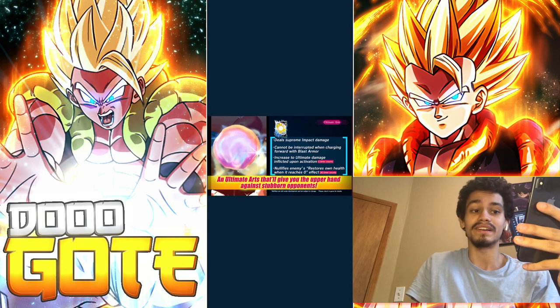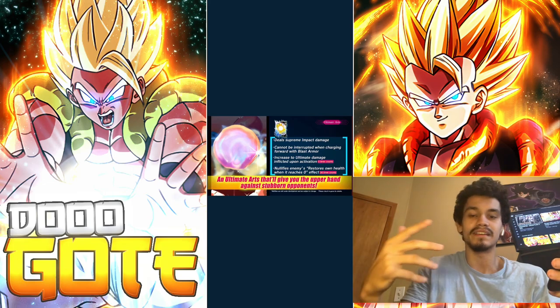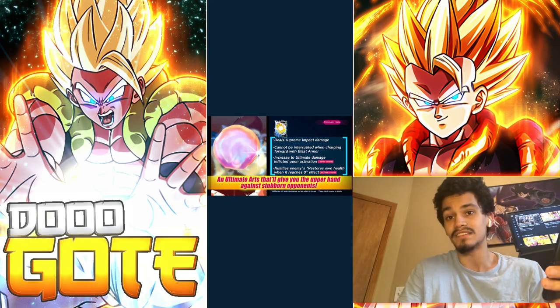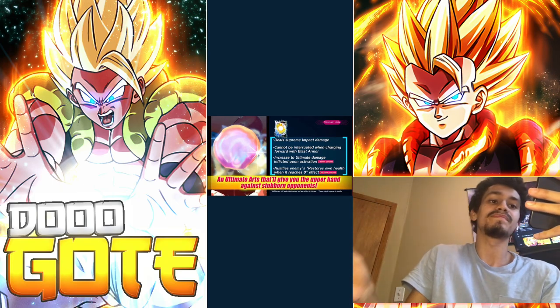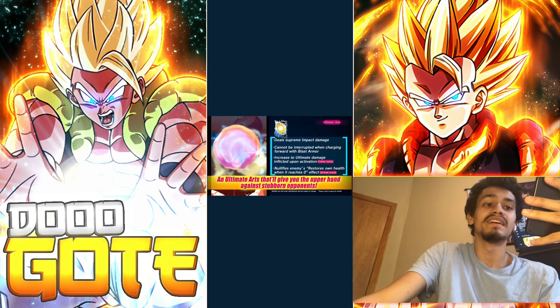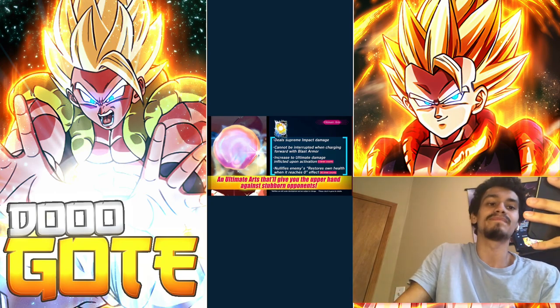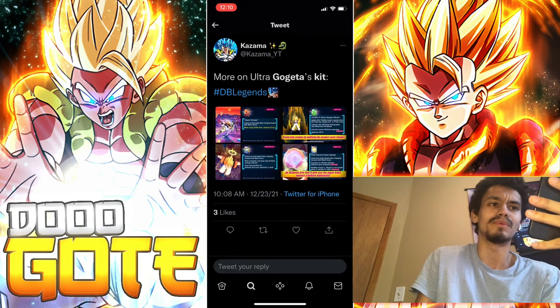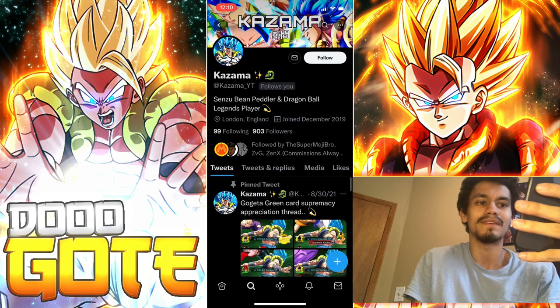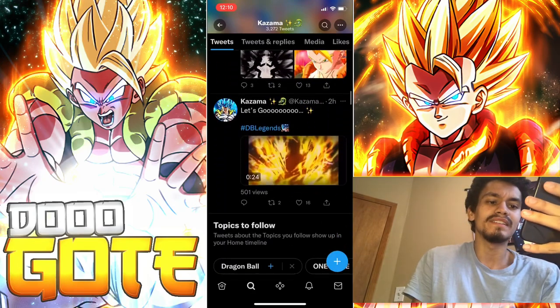He does have two ultimates. He gets one from his main ability and then one from two allies defeated - he draws an ultimate by discarding one card in his hand. His ultimate, Supreme Impact, has damage, has blast armor, increases ultimate damage upon activation upon landing it, and then he nullifies endurance. I believe there is more to him as well.